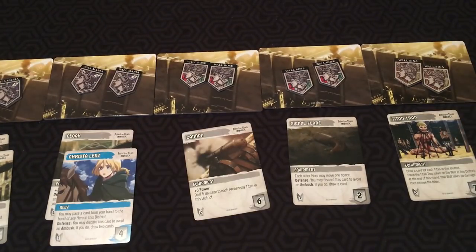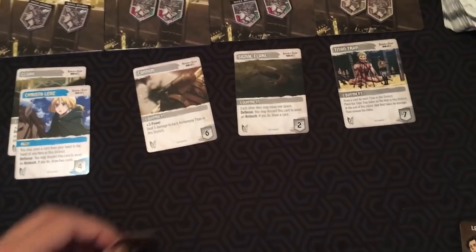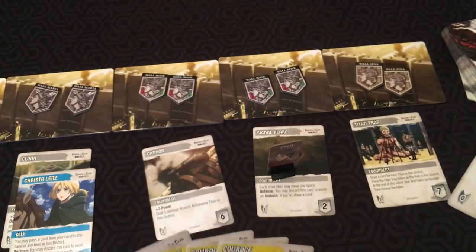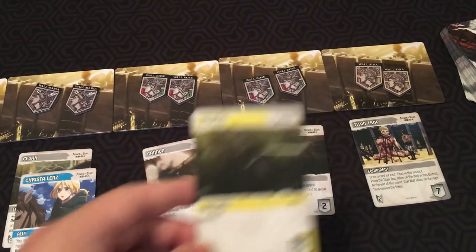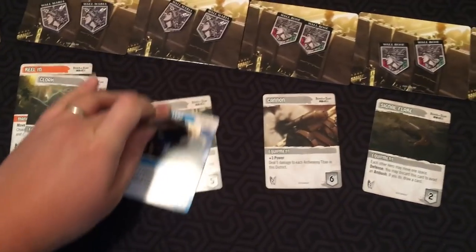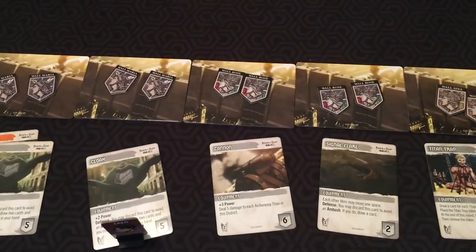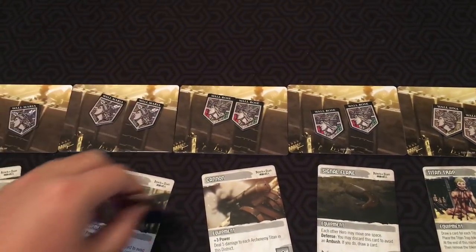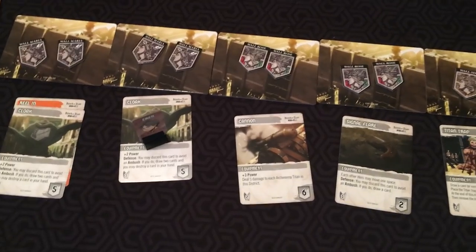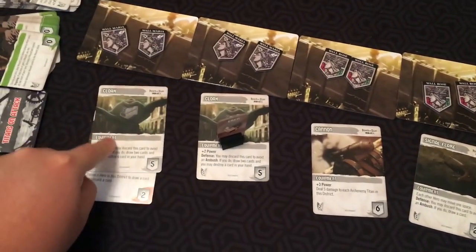At the start of your turn, if you're not on the board, you may go to any inside space within the district. There are different spaces inside and outside. Here's the key difference from the usual DC deck building game engine: instead of being able to buy any card at any time, you have to actually physically be on the space to buy the cards on that space. So this becomes almost like a little board that you're moving around on.